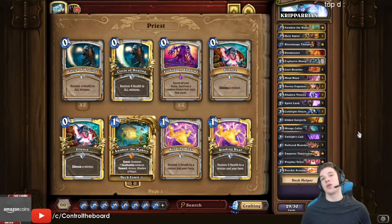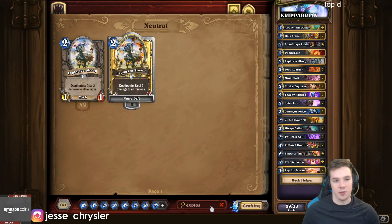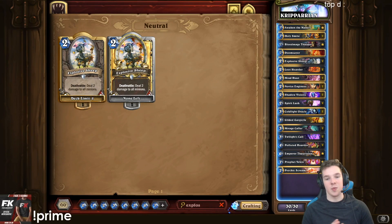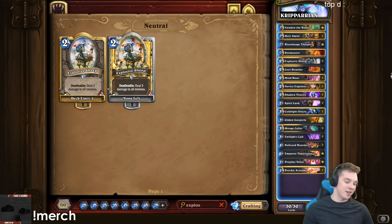I think it's a lot easier to just show you guys how the deck works rather than try and explain it. It's not super hard to grasp — if you've seen a deck like this before, you get it. Like old Reno Priest, it's basically the same thing, just faster cycle, with the quest and no Reno. Amara is kind of like your Reno basically. No Kazakus is kind of the sad part, and no Raza — no 0 mana hero power with the end one either.